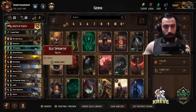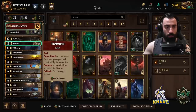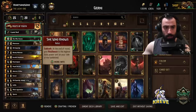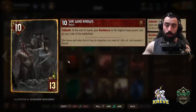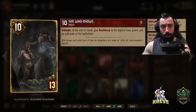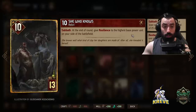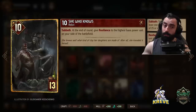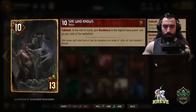Old Speartip — always keep this card in your deck at all times as it gets thinned out. We covered Mamuna — banishing Griffin, summoning the other Griffin from deck to the same row. She Who Knows — always keep this in your deck so it gets thinned out. Sabbath: as long as we've got 25 or more points on a row, at the end of round, give resilience to the highest base power unit on your side of the battlefield — so it should be Spear Tip, which is very nice to play in combination with She Who Knows to get 18 points of carry-over resilience.